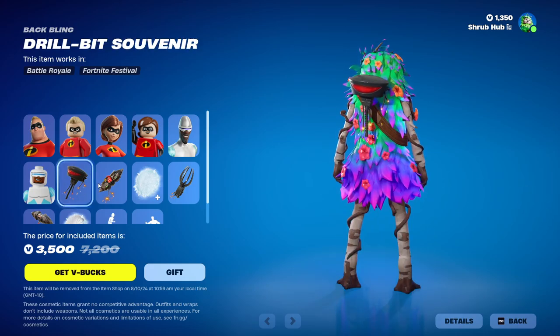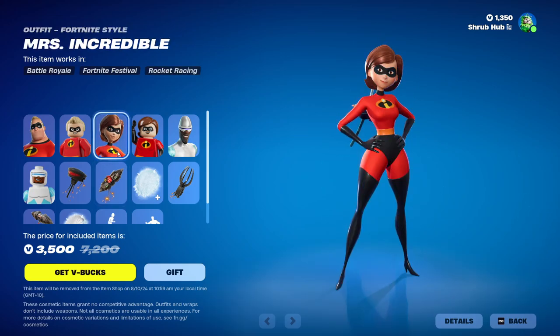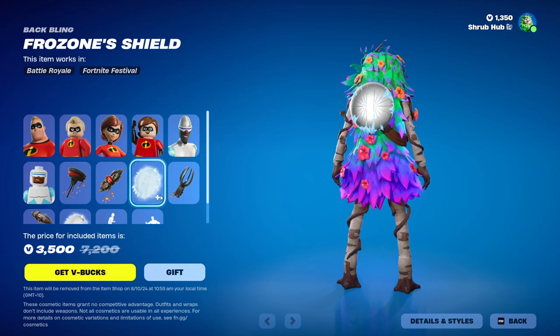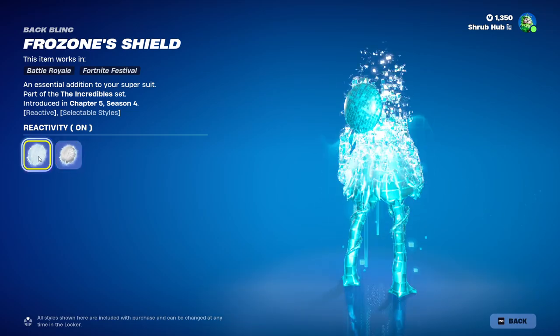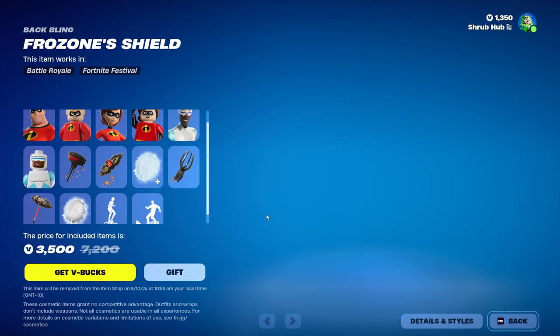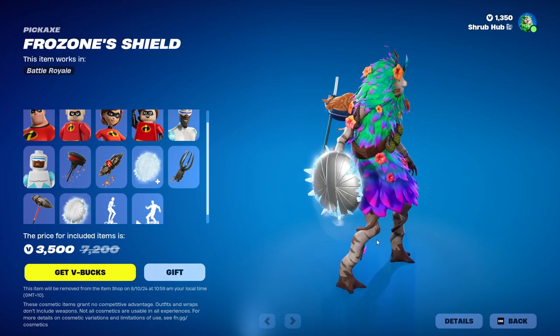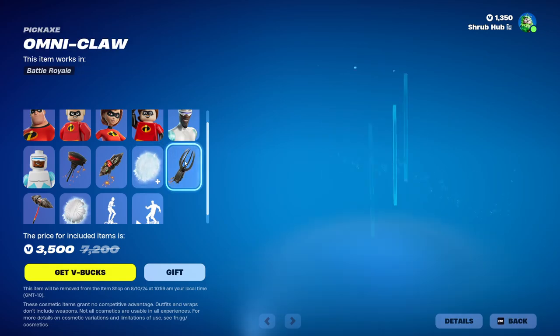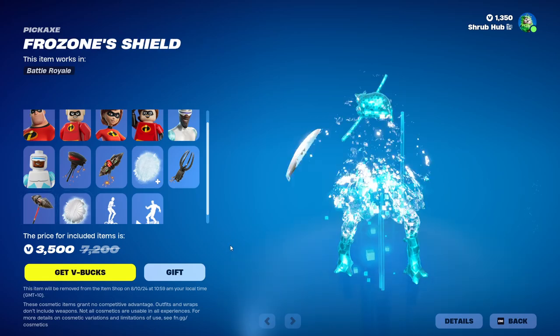The Omni Head comes with Mr. Incredible, and the Drillbit Silverback — I think that's how you say its name — also comes with Mr. Incredible. Then the Frozen Shield comes with Frozone. And it has reactivity — when you hit weak points, it slowly becomes more frozen. You can also equip it from your back. Then we have the Omni Claw Pickaxe and the Drillbit Destroyer Pickaxes.